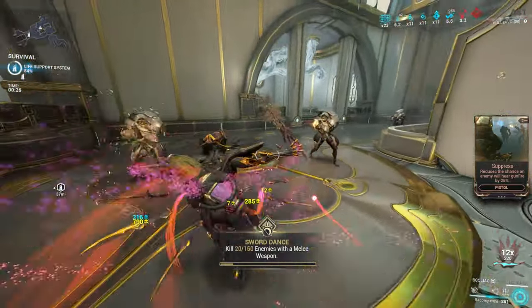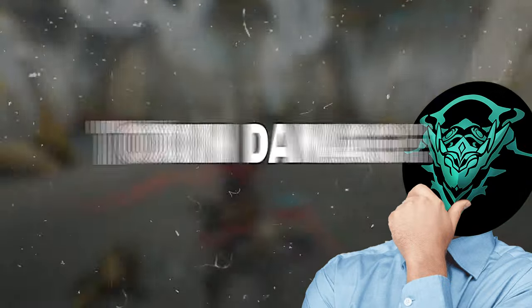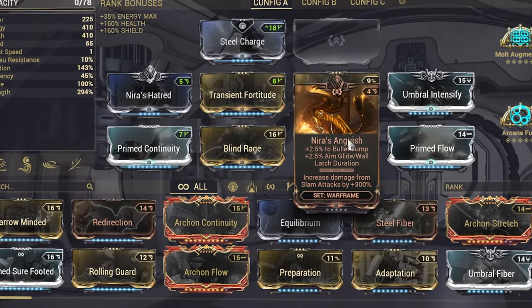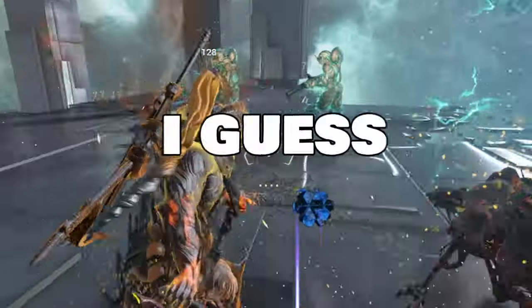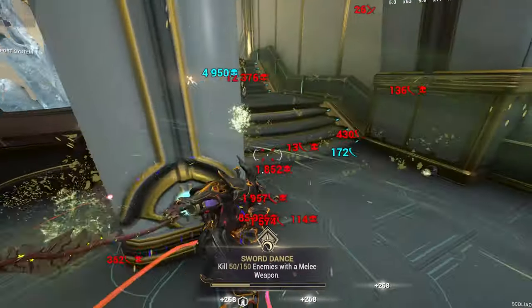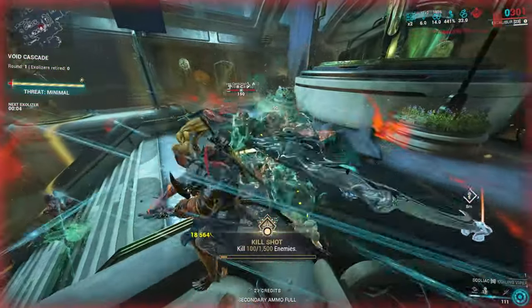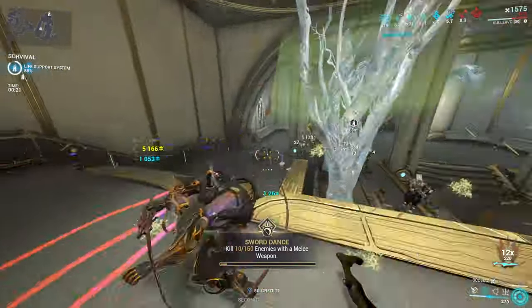Moving on to the next whip: the Scoliac. It's quite an interesting one — an infested whip that deals mostly slash damage but deals toxin damage with slam attacks. So I'm thinking: stack as much slam damage and toxin damage as possible. Seismic Wave, Nira's Contempt, Excalibur Eclipse, Furious Javelin — a two-Nira monster slam damage stack. Surely that works, right? It's actually pretty okay damage — very inconsistent, but we're seeing a few million, which is cool I guess. But we want spin to win, not slamming our way to victory. For spin to win, four-forma'd — it's okay, not the best. Testing slam damage against Draxus solo in Void Cascade with Excalibur just isn't possible — you die way too much. For general star chart use it could work, but it's not the spinach we want.